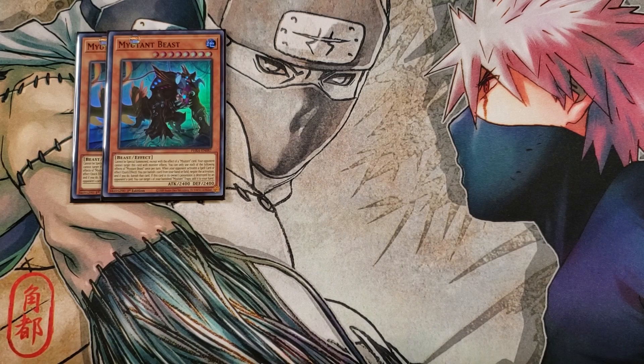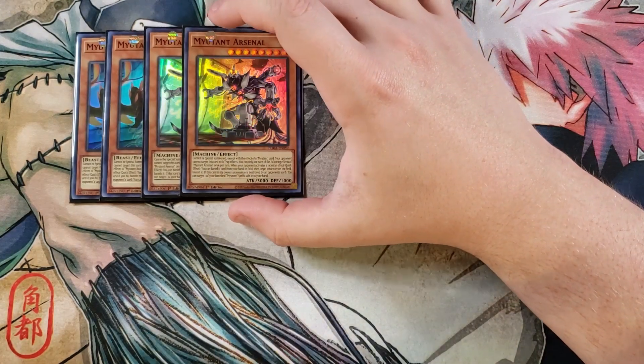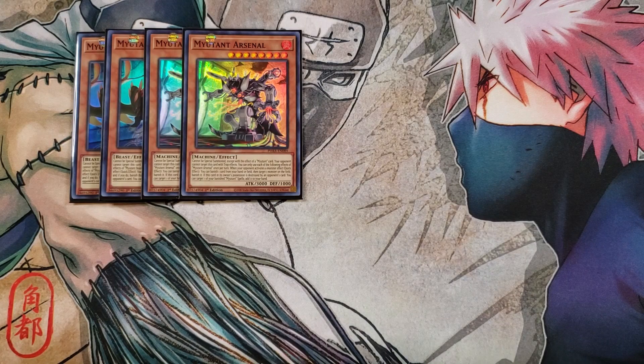We then play two copies of Mutant Arsenal, probably my favorite because it's the biggest beat stick of all three. It cannot be special summoned except with a mutant card, and your opponent cannot target it with trap effects. Once per turn, when your opponent activates a monster effect, you can quick effect banish one card from your hand or field, then target one monster on the field and banish it — which I love because it just banishes a card. The only downside is it does target. And if this card in its owner's possession is destroyed by an opponent's card effect, you can target one of your banished mutant spells and add it back to your hand.